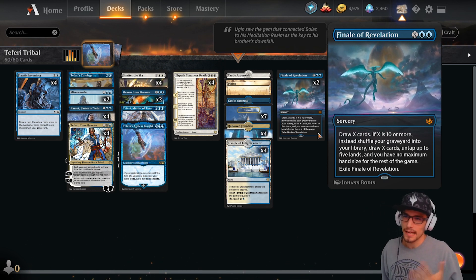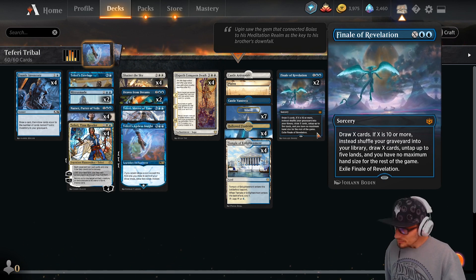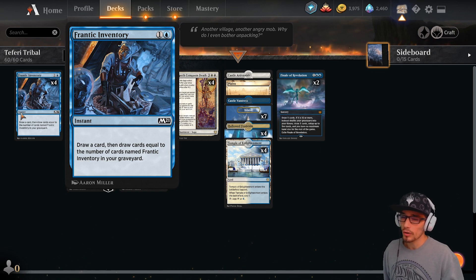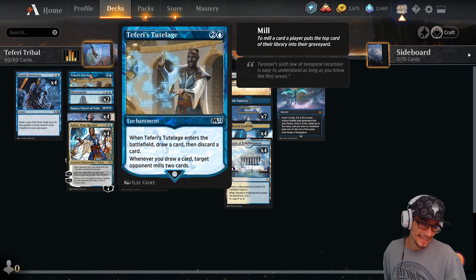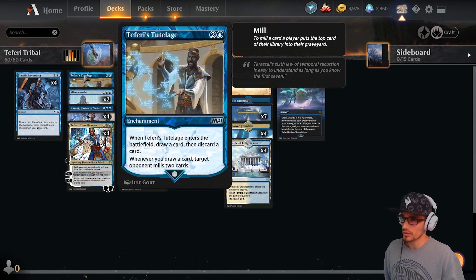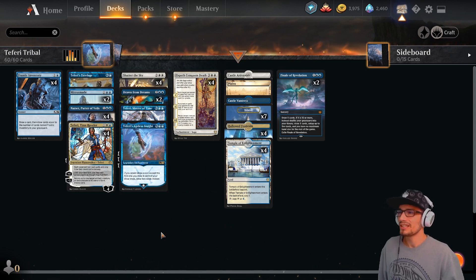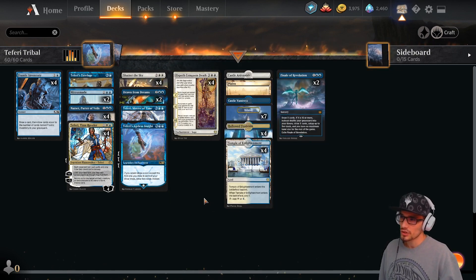Finale of Revelation is like an insurance policy — we can shuffle our library back into our deck, protecting ourselves from self-mill while ensuring we can win. Frantic Inventory gets stronger as it goes — if you've got three or four copies in your graveyard with some tutelages out, you're ending the game, because you're going to draw so many cards and tutelage is going to trigger just so many times.